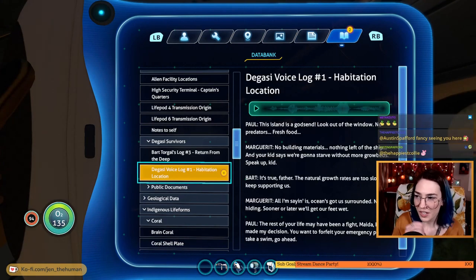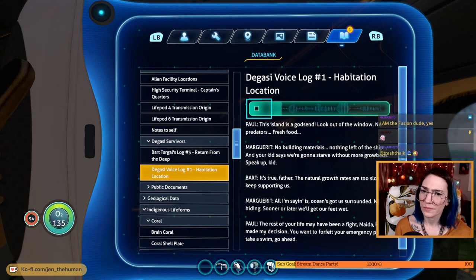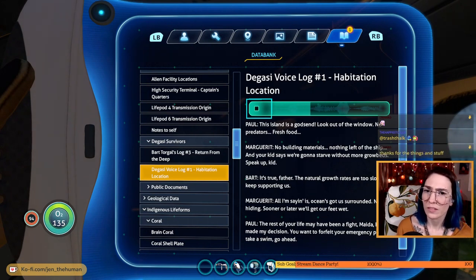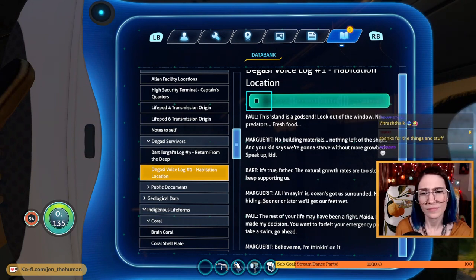Here's another Degasi survivor — we're slowly learning more about them. The oceans got us surrounded — no use hiding, sooner or later we'll get our feet wet. The rest of your life may have been a fight made up but I've made my decision. You want to forfeit your emergency pay to take a swim? Go ahead. Believe me, I'm thinking on it. Interesting.